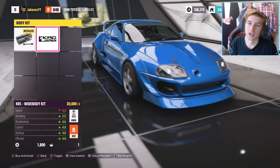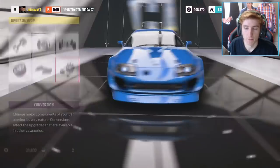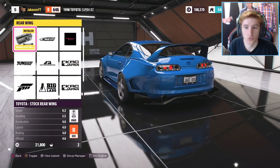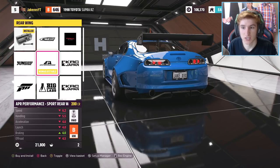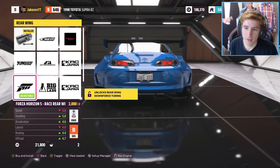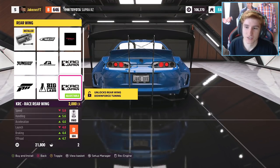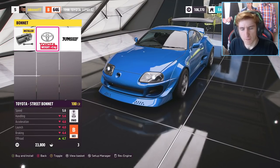On screen right now, take a look at this KRC Japan body kit for the Mark IV Supra. Doesn't that look crazy? It's kind of marmite — you're either going to love or hate it. I think it's ridiculous; I kind of like it. And along with that there's some pretty cool wings, but mainly this. Look at that wing!